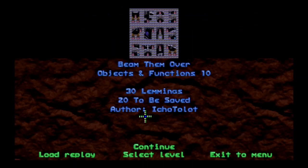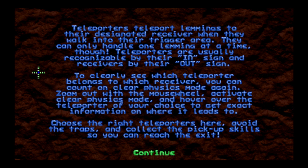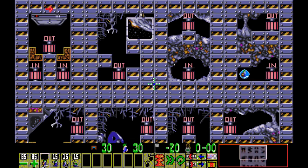Let's move on to the next level, number 10 — Beam Them Over. So we do have teleporters in NeoLemmix, it would seem. 30 Lemmings, got to save 20. Teleporters teleport Lemmings to their designated receiver when they walk into their trigger area — they can only handle one Lemming at a time, though. Teleporters are usually recognizable by their 'in' sign and receivers by their 'out' sign. To clearly see which teleporter belongs to which receiver, you can use clear physics mode — zoom out with the mouse wheel, activate clear physics mode, and hover over the teleporter of your choice to get exact information on where it leads to. Choose the right teleporters, avoid the traps, and collect the pickup skills so you can reach the exit.